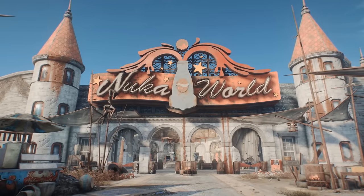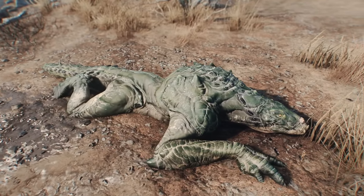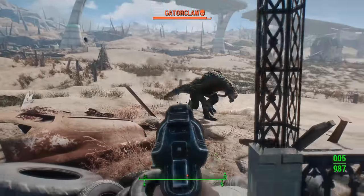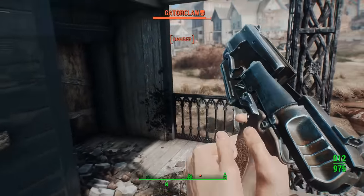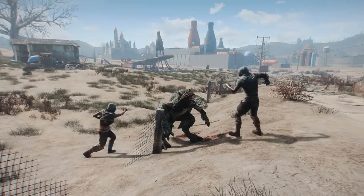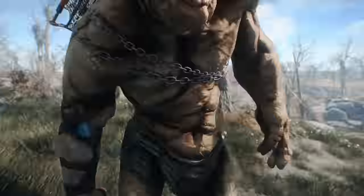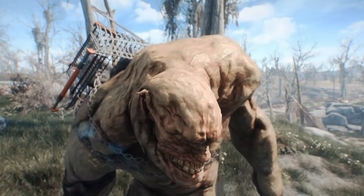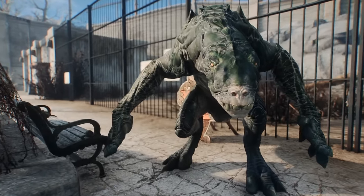Coming in at number 3, introduced with the Nuka World DLC, Gator Claws are an entirely new type of mutant to the Fallout franchise. However, they may seem a bit familiar, as they share similar behavior, posture, and appearance with the classic Death Claws we all know and love from the rest of the wasteland. According to various terminal entries, Gator Claws were created by one of the theme park scientists who survived the Great War. He did this by combining the brain cells of a super mutant with the genetic material of a chameleon — not exactly what I would call a match made in heaven, but that's none of my business.